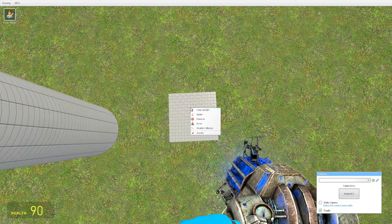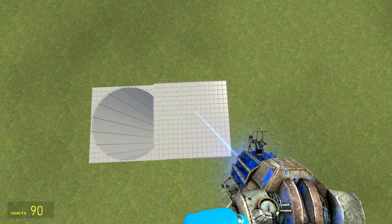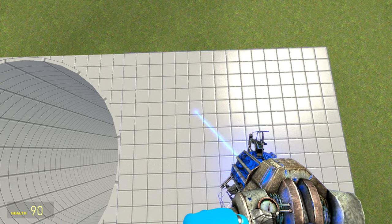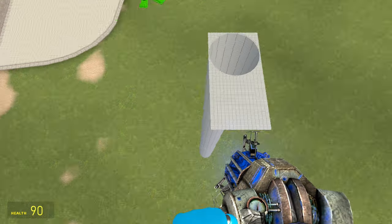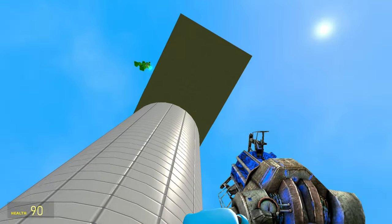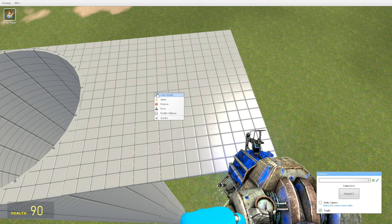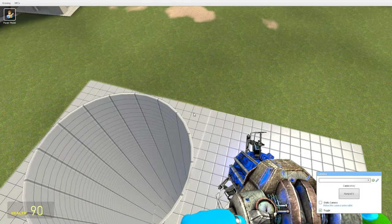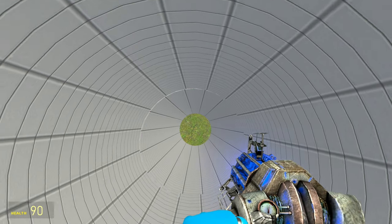Now we can start doing the same process — disable collision, drag this up here, and match the floor as best you can. One thing you do have to remember — I'm not gonna lie, I have forgotten this a few times — right now if I try to stand on it I fall right through because we disabled collisions. Once you're finished building, be sure to right click again and enable collisions so that you can now stand on it.